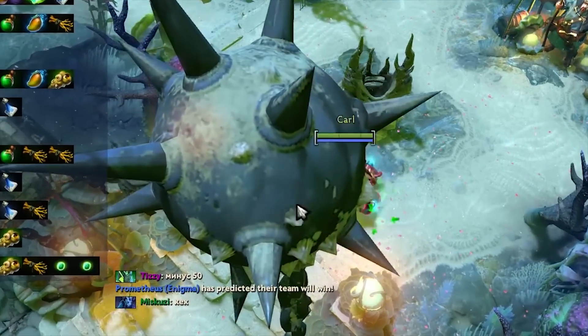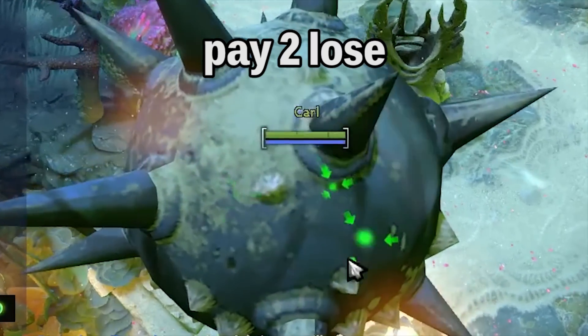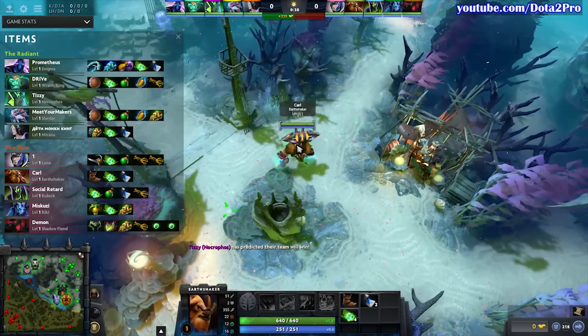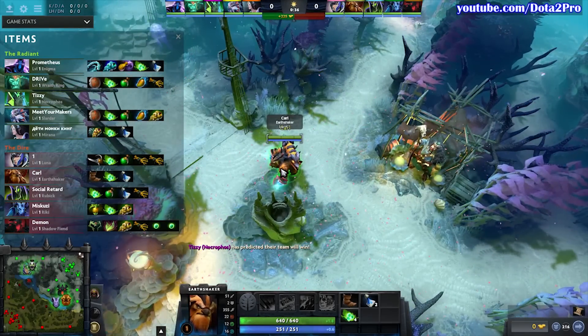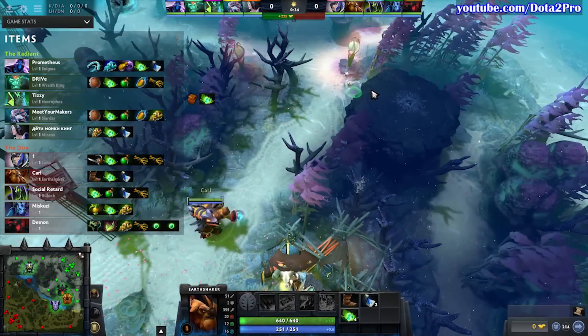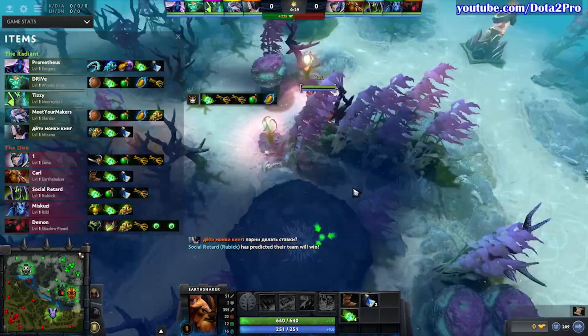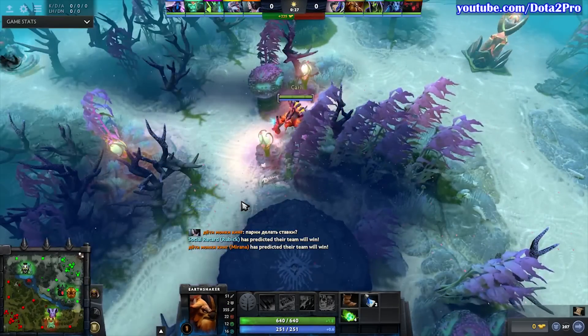Hey guys, Ituboe here and this is how to play offlane Earthshaker in 7.06 with OG's Gustav S4 Magnusson. First of all, Earthshaker is not a hero like Centaur, Underlord, or Legion — you don't want to get BKB and trade with the supports. The strengths of Earthshaker are his high movespeed that allows you to get in and out of experience range, and Fissure that allows you to get experience.